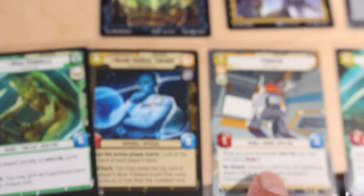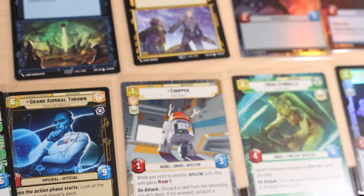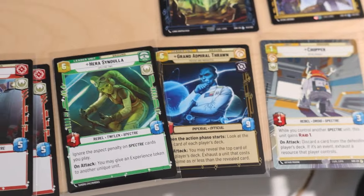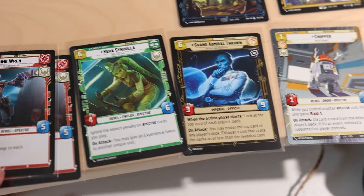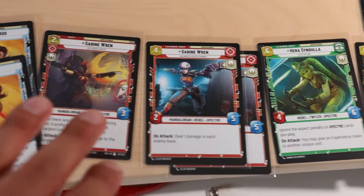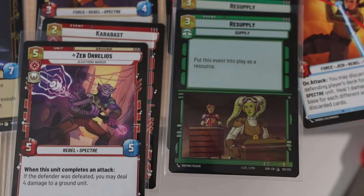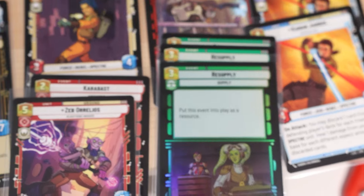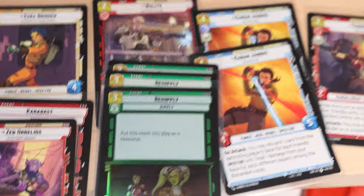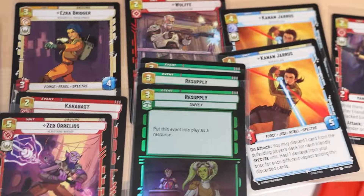Hera is in fact a rare so that's a bigger hit. We also got Chopper hyperspace rare - had to pull him aside, he looks fantastic. If they made that foil too, that's the ultimate hit. Grand Admiral Thrawn as our leader - super excited to get him. And we also got one Hera, two Sabine leader cards, another Sabine unit card, Kanan Jarrus unit cards, Resupply, the foil version - we got three so we can play with it. We can do a Ghost crew deck, a Hera deck, a Sabine red deck.